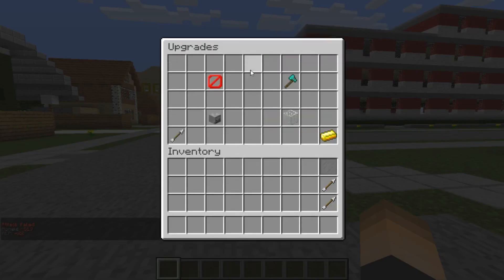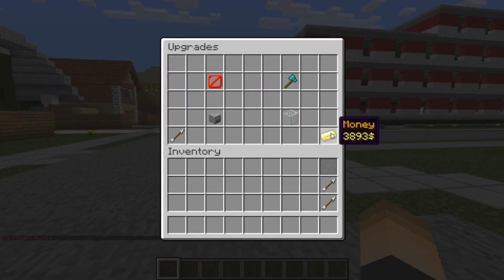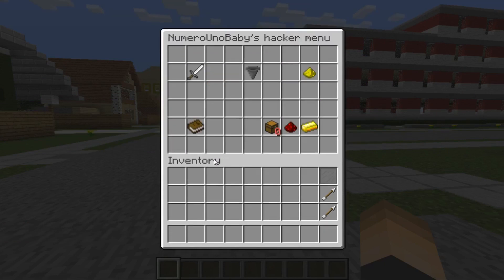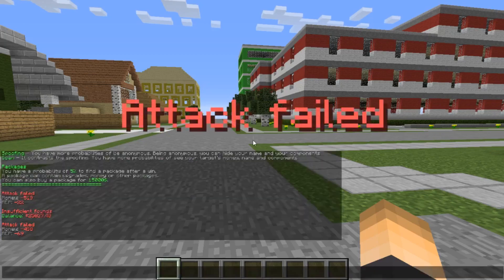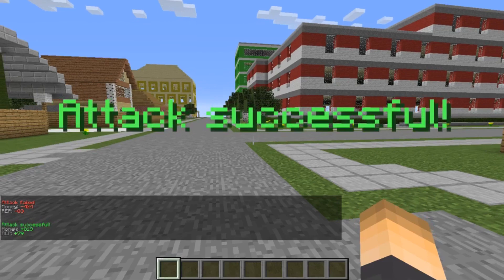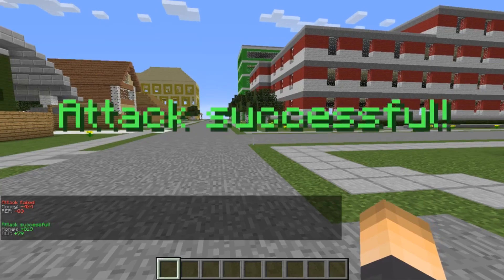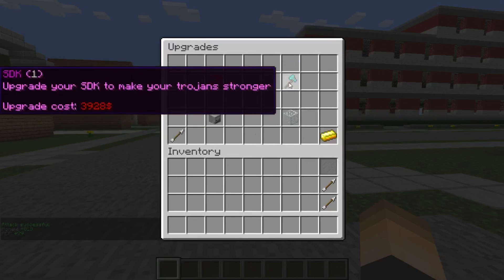Now let's try to upgrade. Let's try to upgrade SDK, which is stronger Trojans. We don't have enough money — we're literally short by like $200. Keep in mind, this is not in-game money; it has its own money system. So let's just keep attacking to gain more money. Obviously we still have a 50% chance. We failed again. But finally, there we go. Now let's try to get an upgrade. Hopefully we have enough, but no, we don't have enough.